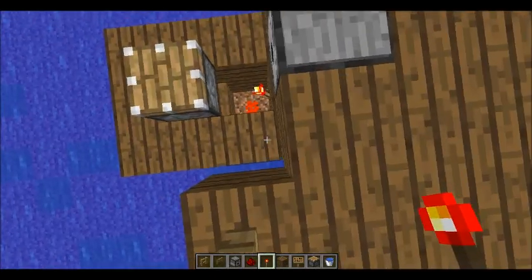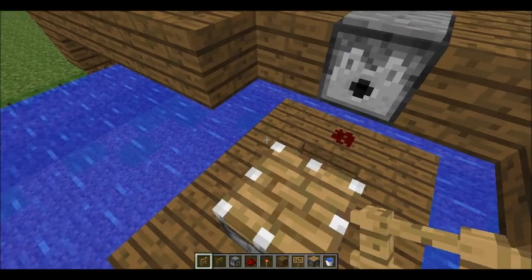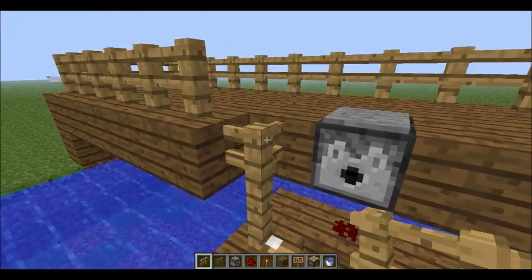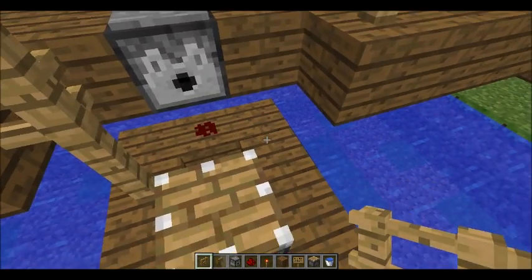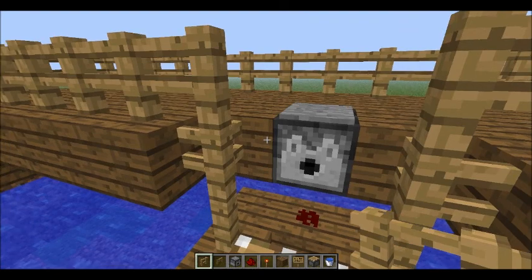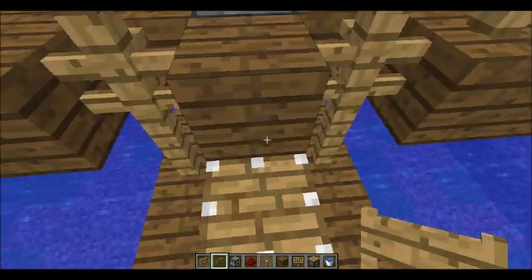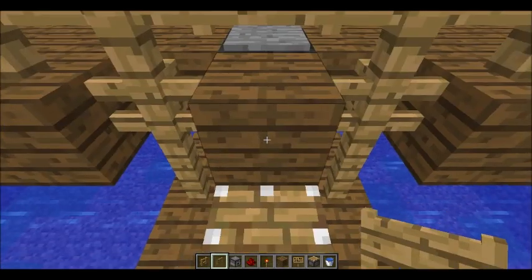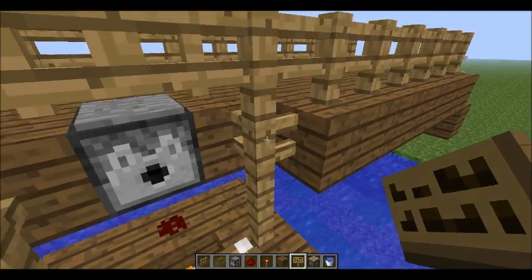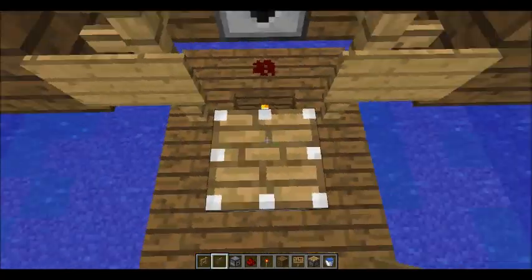Now we need to build the frame around this bit. You want to place three fences here — depending on how far above the water you are, a different amount. You want to place a block here, place a fence gate on top of it — you have to have a block underneath to place it — and then you can remove that block. On these fence posts, you want to place two signs.